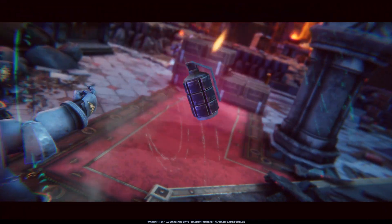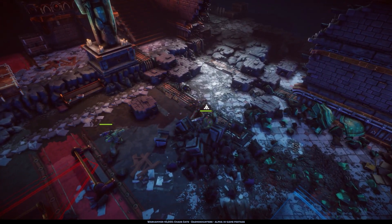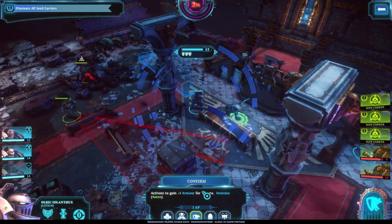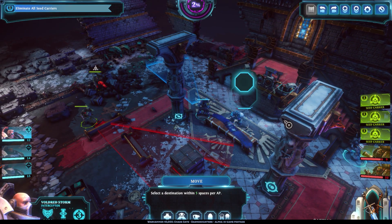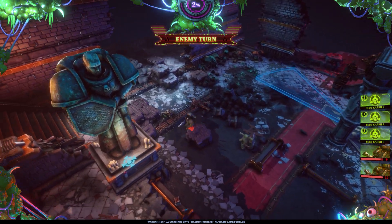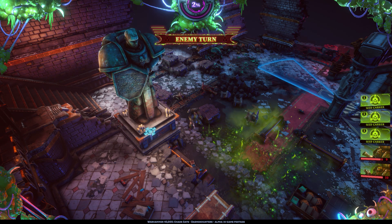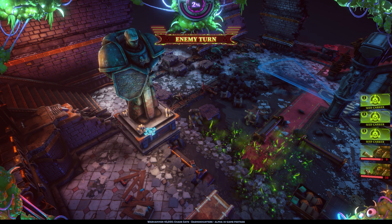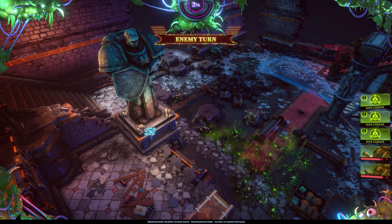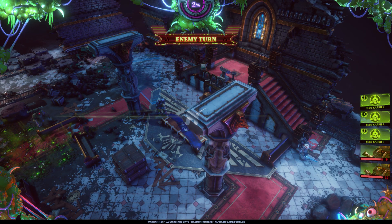Let's start with probably the biggest news: the release date. I can now confirm that Warhammer 40,000 Chaos Gate will be releasing on May the 5th, 2022, on PC via Steam and the Epic Games Store. There are going to be two versions to buy — the standard version and the Castellan Champion Edition. The Castellan Champion Edition includes the original soundtrack and the character Castellan Garen Crow, who will be joining the campaign partway through the story.